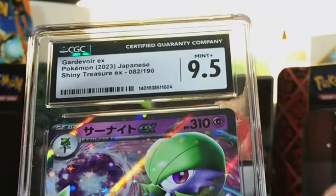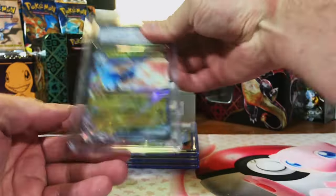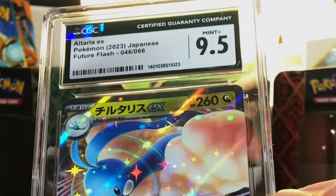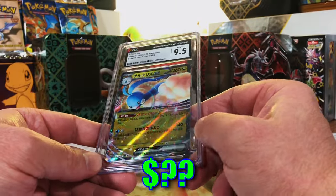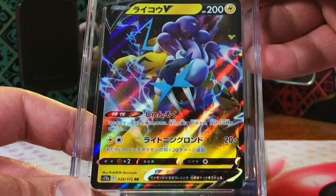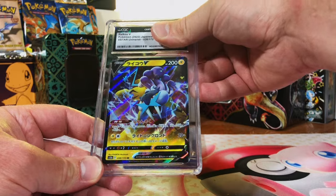9.5 - the centering was ever so slightly off, we'll take that. Another Japanese card - Altaria ex from Future Flash. This one's definitely a 10. Okay, 9.5 mint plus - almost, no worries. Let's end it on a bang - Raikou V from V Star Universe! A legendary dog from Gen 2, love those guys. This is a 10.